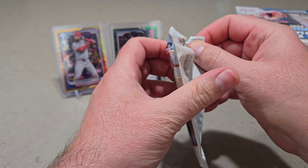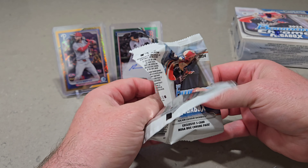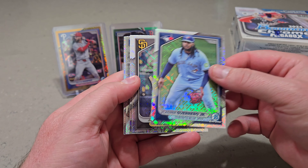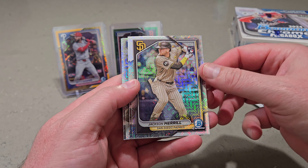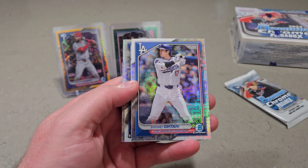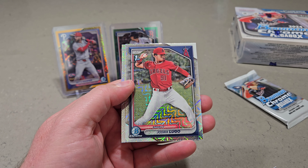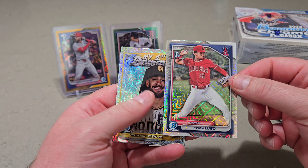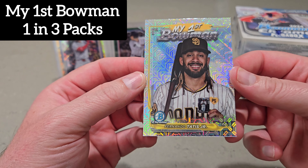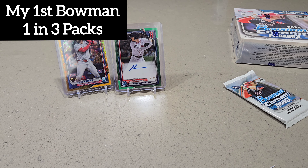Let's get into the second box's mojos. Hopefully this box will be just as good. Vladimir, Jackson Merrill — there we go, definitely a good one to get. Shohei Otani — that one will definitely be a nice one, first bowman. Joshua Lugo — he's one of the top ten prospects, so definitely like that. And a Tatis, my first bowman. Very sharp — these mojos are nice.